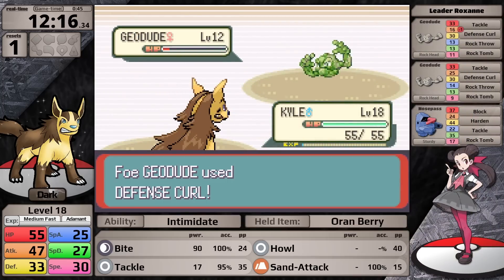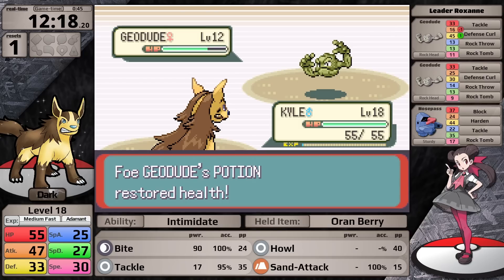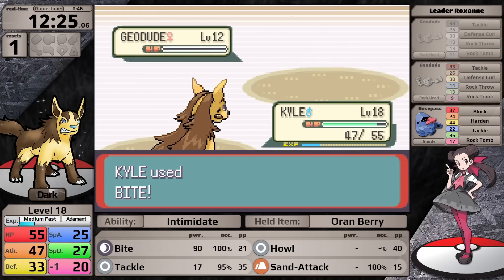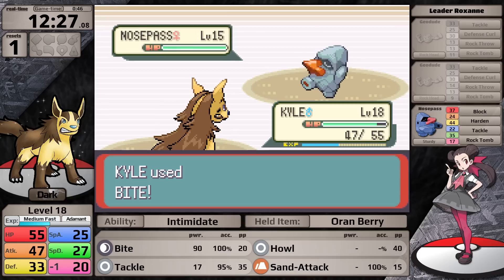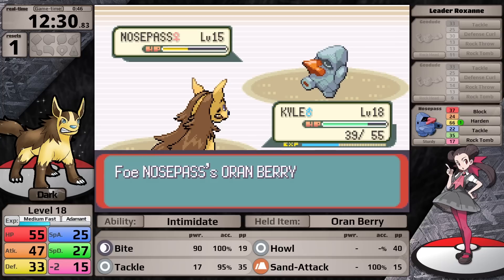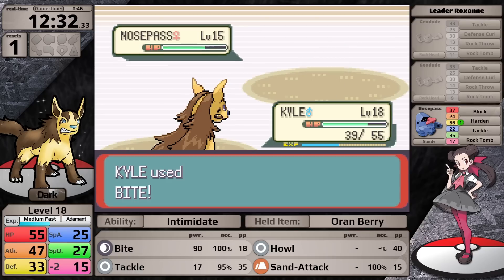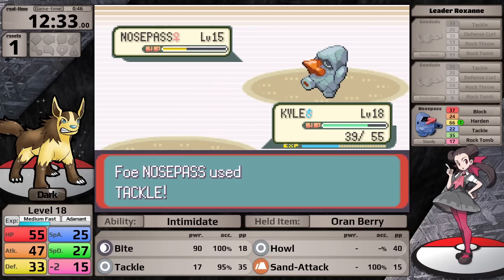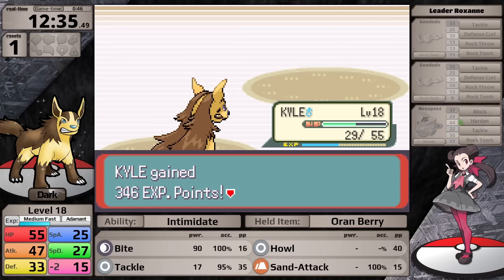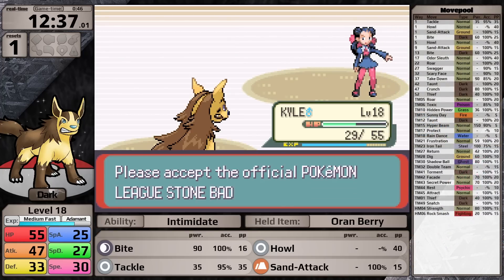With Mightyena, let's take on Roxanne. Now Bite is doing way more than half. Her Geodude uses Defense Curl, Roxanne uses a Potion, but that's not going to help because Bite is special. The second Geodude uses Rock Tomb lowering my speed, but it's not enough to move first. Then there's her Nosepass: Bite does a little more than a quarter, and once Nosepass's speed is lower than its 17 speed due to Rock Tomb, the Generation 3 AI considers it a speed control move and discontinues using Rock Tomb, switching to Block, Harden, or Tackle instead. This gives the player a lot of room to finish it off, and so I earn myself the first badge, which gives a 10% boost to my attack stat.